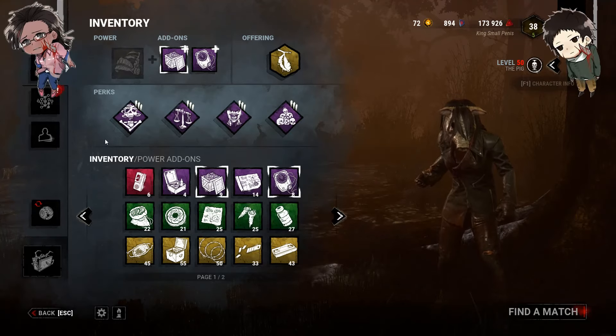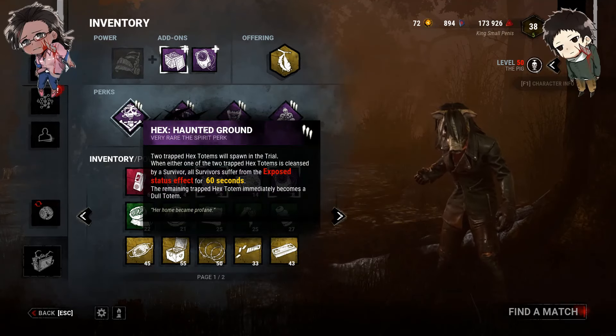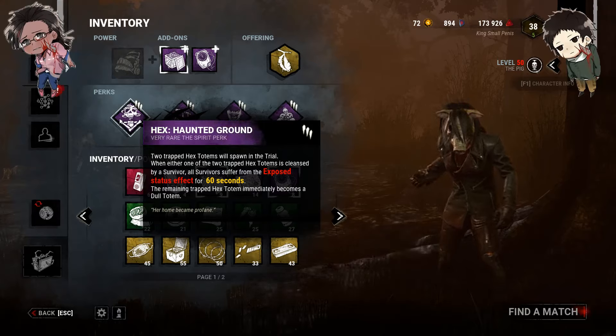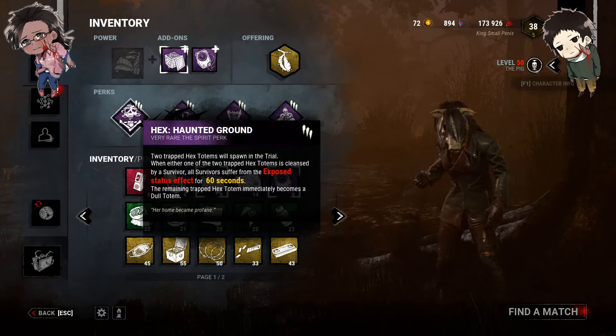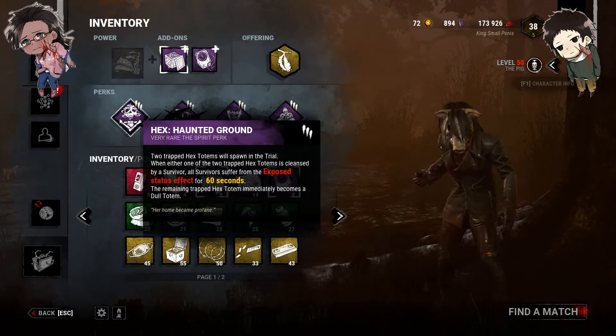We're going to have a grand old time just one-shotting people, and I'm sure they're going to get angry at us for No-Ed. But yeah, our build is pretty stupid. We're using Hex Haunted Ground, so two trapped Hex Totems spawn. When one of them is cleansed, the other becomes dull, but once you cleanse one, everybody becomes exposed for 60 seconds.